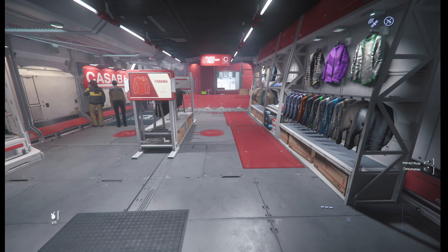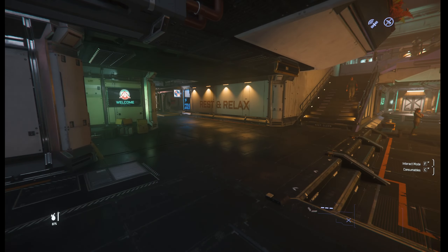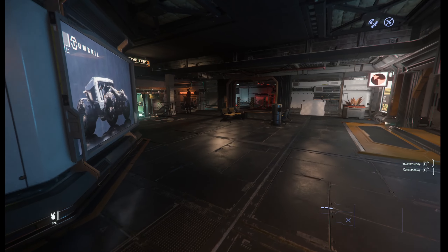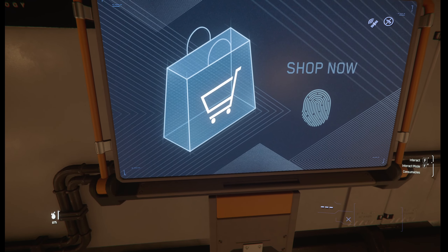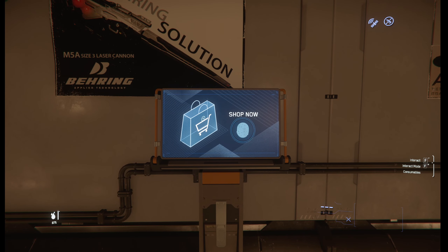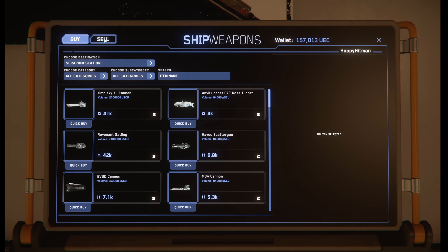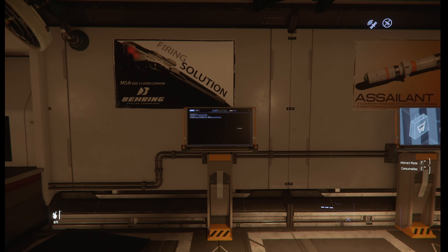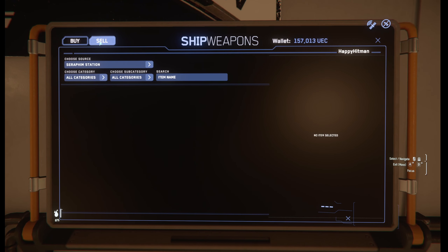What have we got? Casaba — civilian clothing. Not interested. Rest and relax — is that a bar or something? Now here we go — guns and gear. Let's see if it lets me do anything with my ship while it is not out, even though it is at this station. Can I sell? Let's see if the buttons would work. Let's try that again.